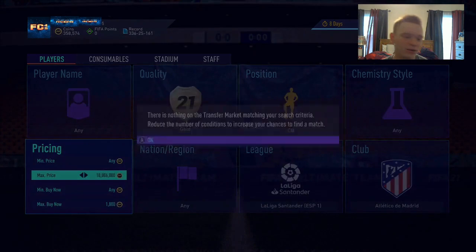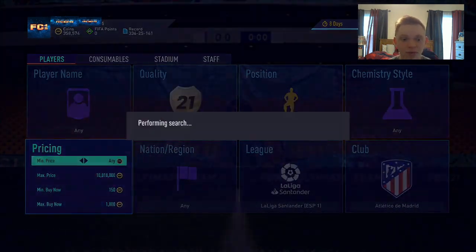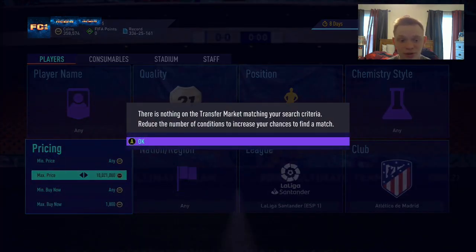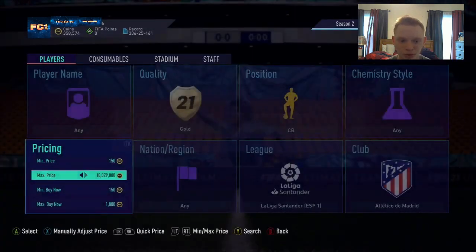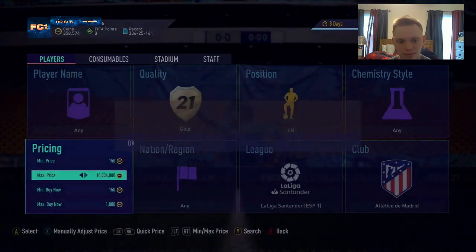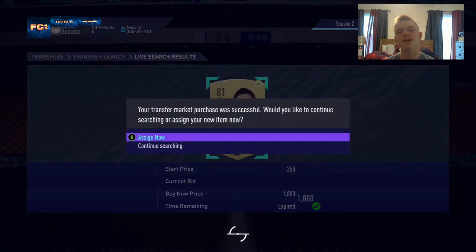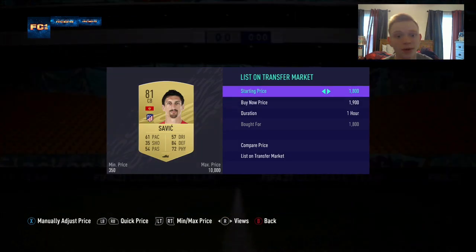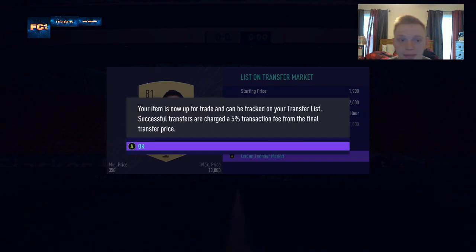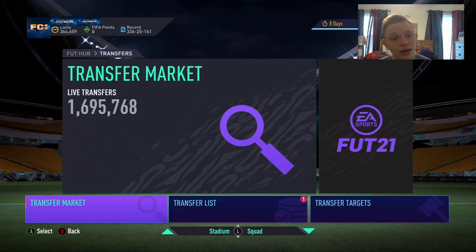This filter is just insane because of how many cards pop up in it — we make so many coins it's just stupid. A lot of it comes from Savic; it's incredible how cheap he gets listed. Just like that — we pick up a Savic for 1,800. It's only 100 coins after tax but it literally took like 10 seconds, maybe less. The cards come so fast that it's just so easy to make coins on this filter. I absolutely love it.